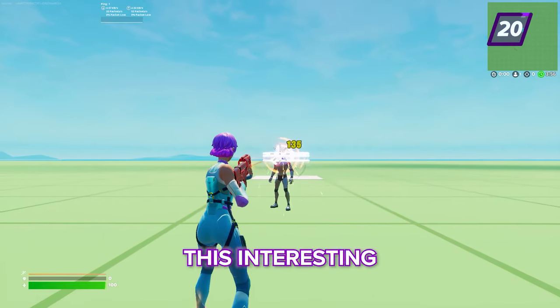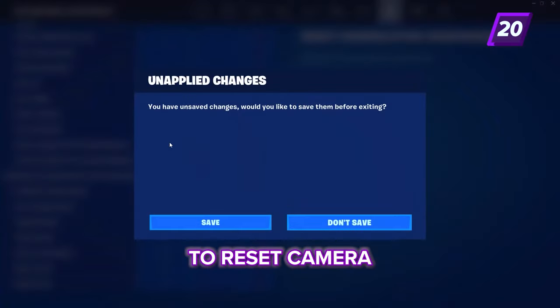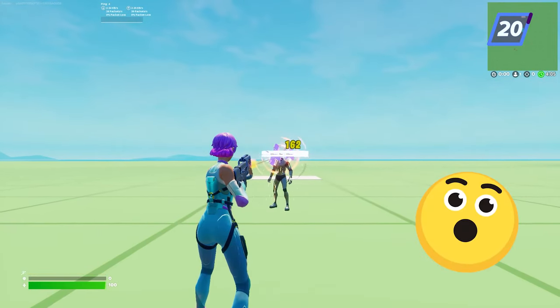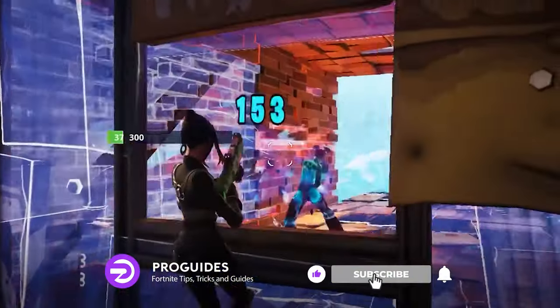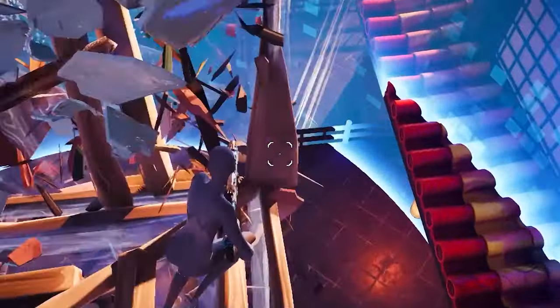Now check out this interesting recoil technique. If you have an unbound key and you set it to reset camera, you can spam that while firing to lower your recoil. With these tips, you'll get god-tier aiming skills and develop techniques that'll shut down your opponents fast. Good luck training, and we'll see you next time.